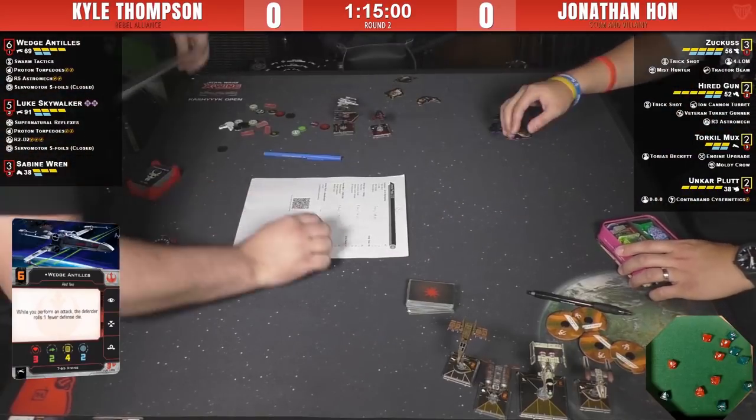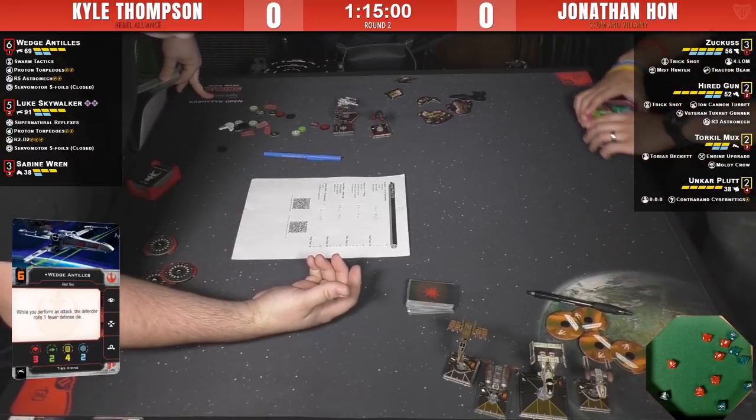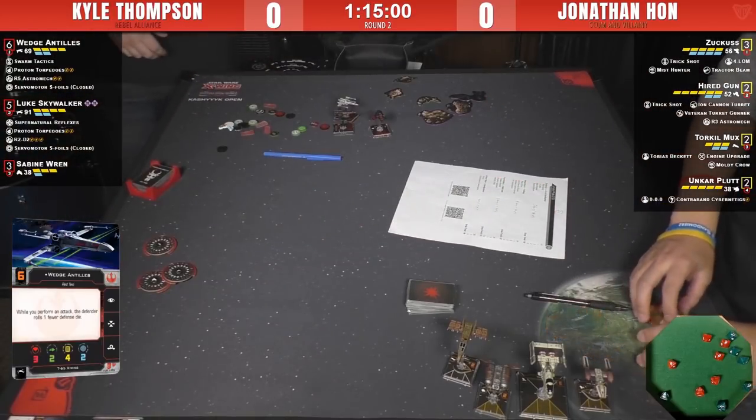The X-Wing's got some upgrades. It's got the hull upgrade built in automatically from the integrated astromech from 1.0, and it's got the barrel roll natively on the action bar now from before. It's got S-Foils — they give you the boost action if you open or close them before you reveal your dial. That's a cool thing.